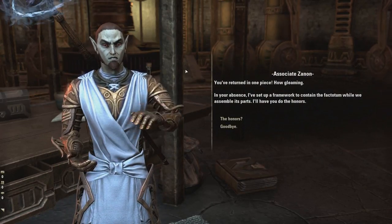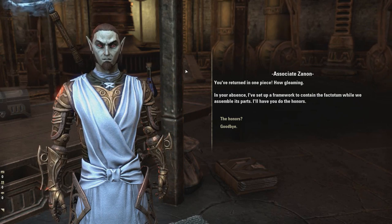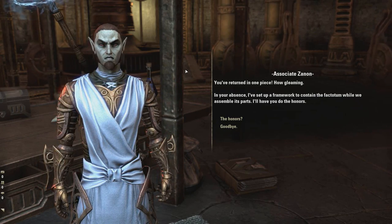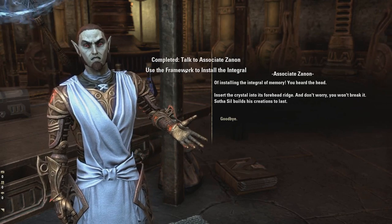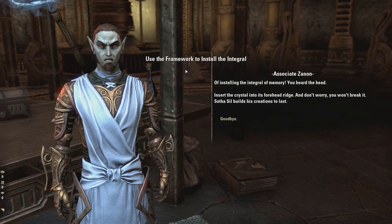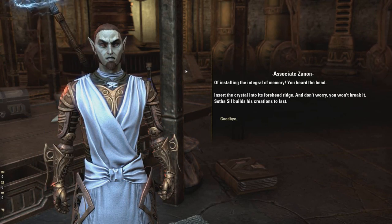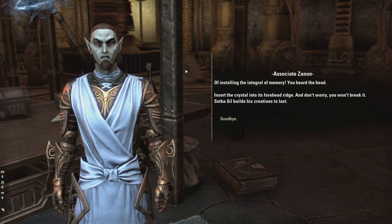You've returned in one piece! How gleaming! In your absence, I've set up a framework to contain the factotum while we assemble its parts. I'll have you do the honours of installing the integral of memory! You heard the head — insert the crystal into its forehead. And don't worry, you won't break it. Sotha Sil builds his creations to last.